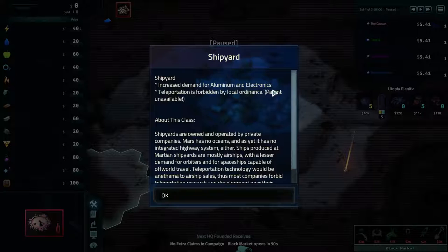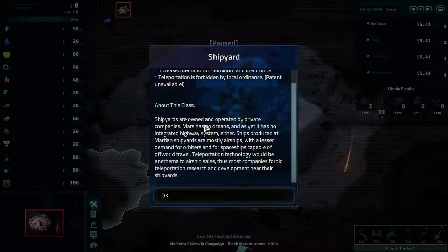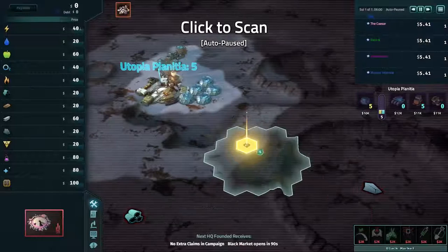Shipyard: increased demand for aluminum and electronics. Teleportation is forbidden by local ordinance — patent unavailable. Shipyards are owned and operated by private companies. Mars has no ocean and as yet there is no integrated highway system. Ships produced at main Martian shipyards are mostly airships, with lesser demand for orbiters and spaceships capable of off-world travel. Teleportation technology would be anathema to airship sales, so most companies forbid teleportation research and development near the shipyards.